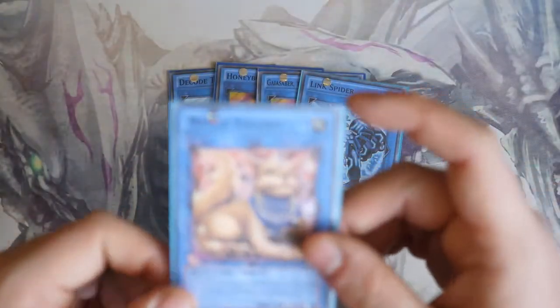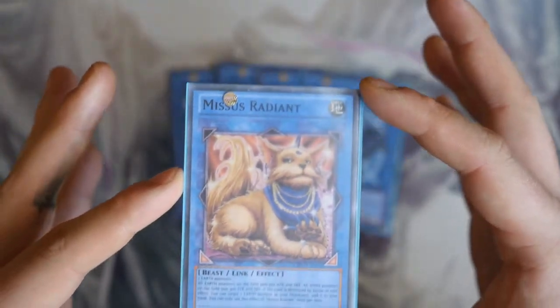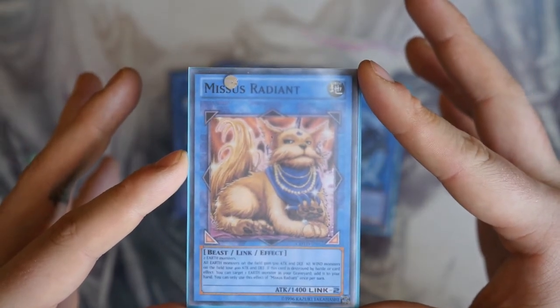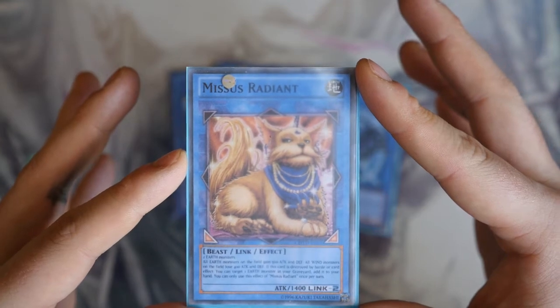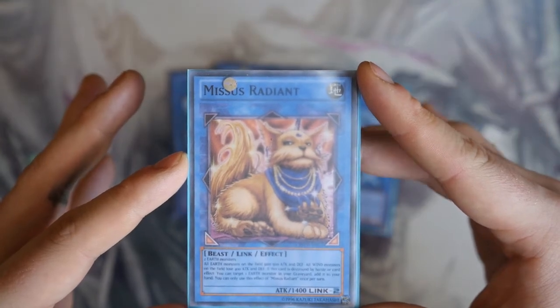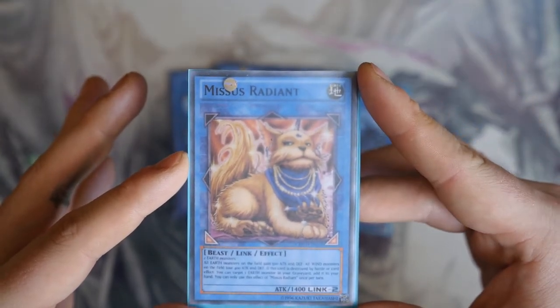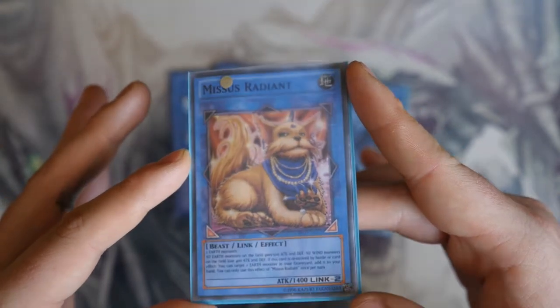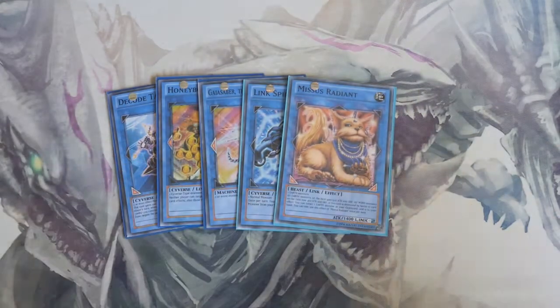And Missus Radiant — two Earth monsters. All Earth monsters on the field gain 500 attack and defense; all Wind monsters on the field lose 400 attack and defense. If this card is destroyed by battle or card effect, you can target one Earth monster in your graveyard and add it to your hand. You can only use the effect of Missus Radiant once per turn. It's a Link 2, and I'll show you a combo to get Missus Radiant out — very easy, without using your normal summon — and it works great in Zoo decks.